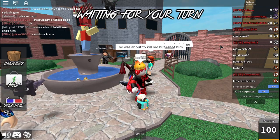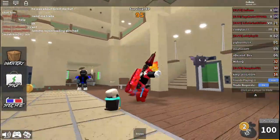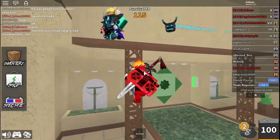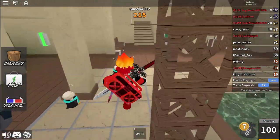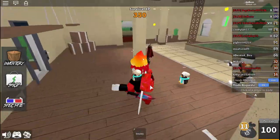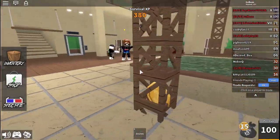I think I spotted the murderer with the overseer knife, but I lost sight of him. Maybe he has ghost perk, which would explain why he disappeared. Now I can see the sheriff. The murderer and sheriff are dueling!